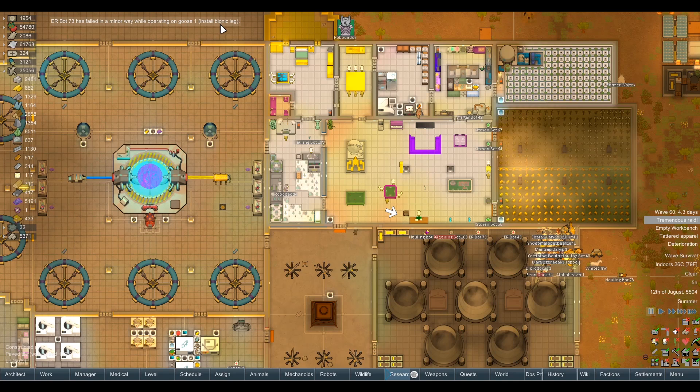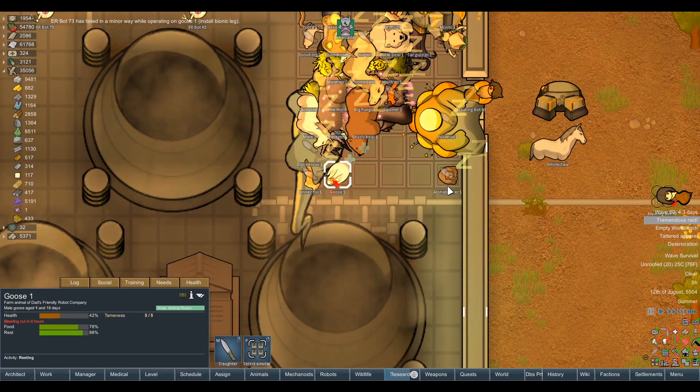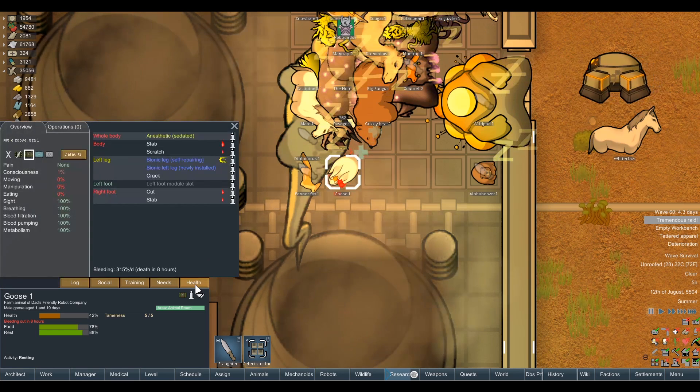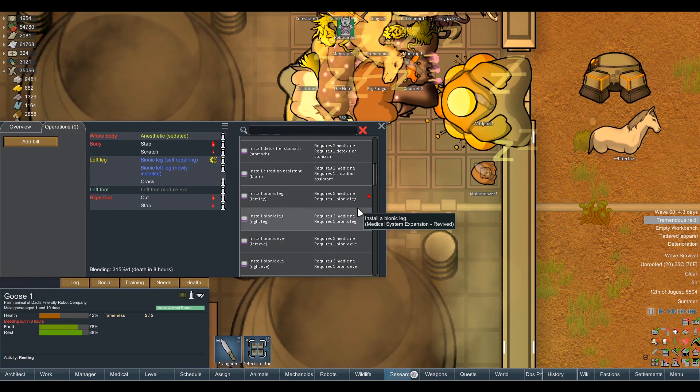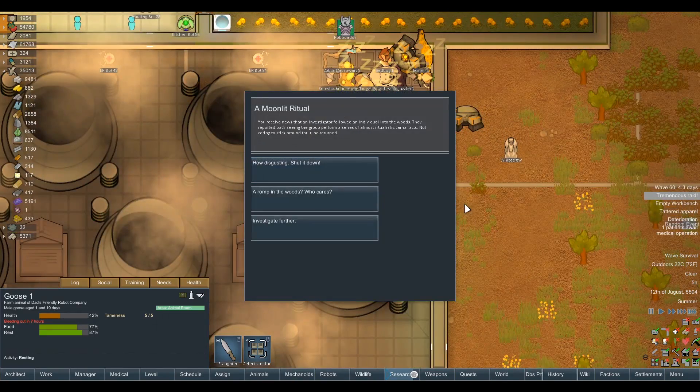Oh no — that's the best message I've ever seen. ER Bot 73 has failed in a minor way. We're operating on goose — install bionic leg. Oh fuck, that's just too funny. Install another bionic leg in the right leg if you please, ER Bot. Unbelievable. My poor goose.